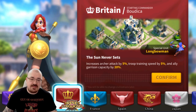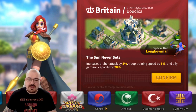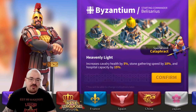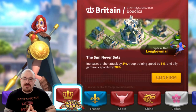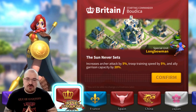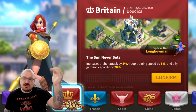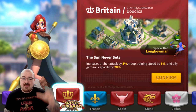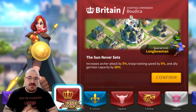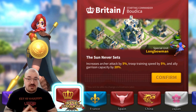You have Britain where you will start with Boudicca, or you can also have Byzantium where you can start with Belisarius. My recommendation is to start with Britain — she is a very nice peacekeeping commander with a very powerful nuke. The reason you have to start with a peacekeeping civilization is because on your main quest on the left, the most sculptures and rewards that you get for commanders will be for Boudicca, and it will help you out a lot by leveling her up and upgrading her skills.